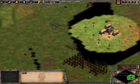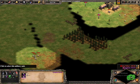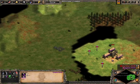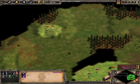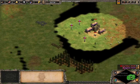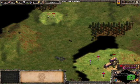Now, the craziest part about this is if your sheep spawn super far away and they're at the same radius, then your opponent's sheep have also spawned the same distance away from their TC, which is crazy.